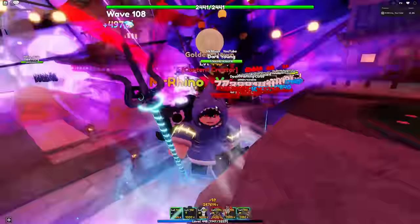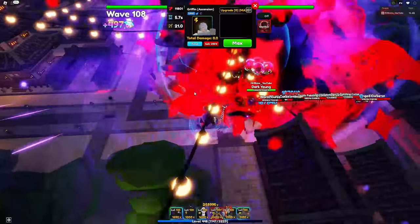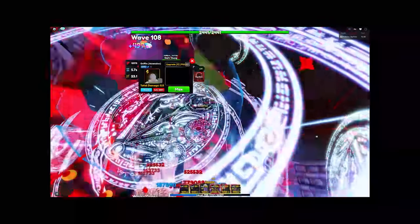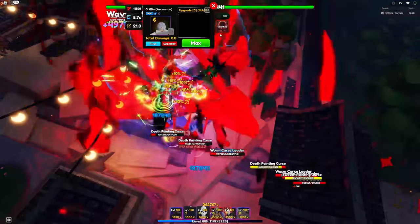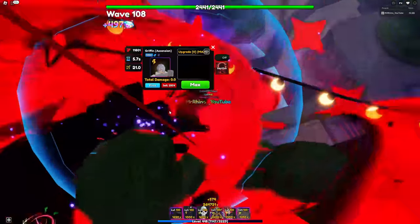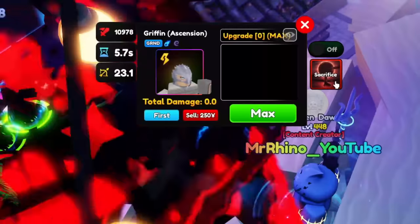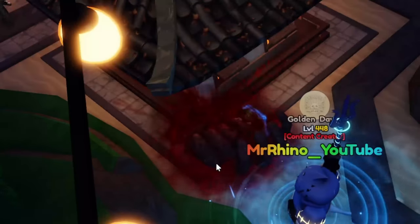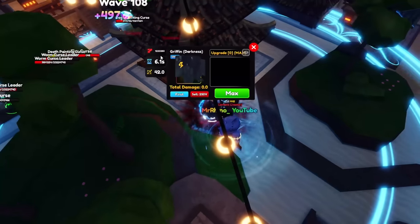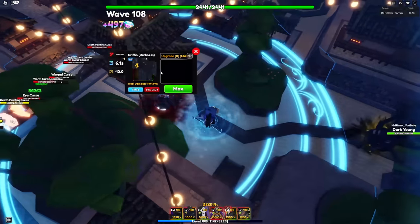The moment everybody has been waiting for: using Griffin Ascension! I feel like we don't have enough waves to do the second Griffin, so we'll just sacrifice one for now. Let's sacrifice in three, two, one — 170%! Oh my goodness, and he's doing 1 million damage! That is absolutely crazy — 1 million damage!